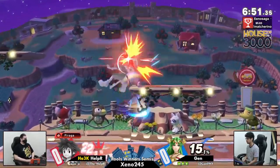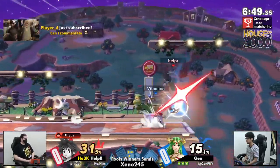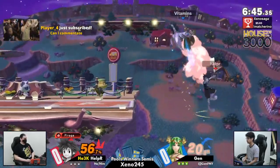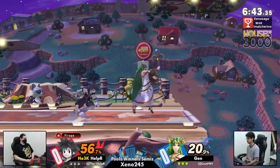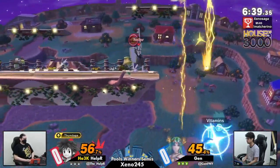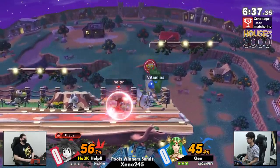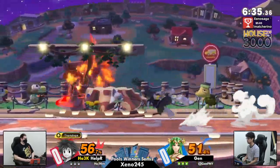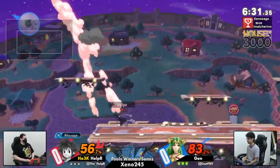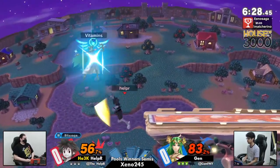Palutena, such a great, consistent character. Probably going to be one of the characters who can really contend with Sora's just really awkward movement and disjoints. Palu has the speed, absolutely has the disjoints to deal with Sora just hitting your shield. A lot of characters have issues hitting the Nair on shield, hitting the forward air on shield — Palu is not one of those. That fair has a lot of range, as well as Nair out of shield, catching any sort of mix-up with a cross item.